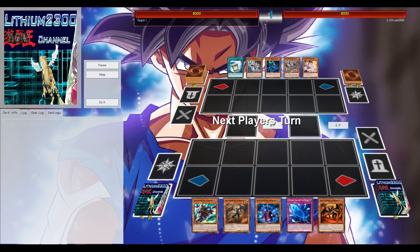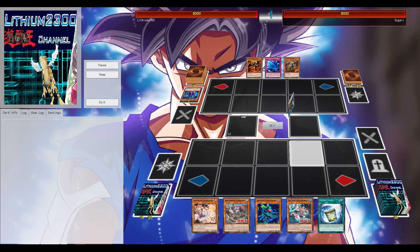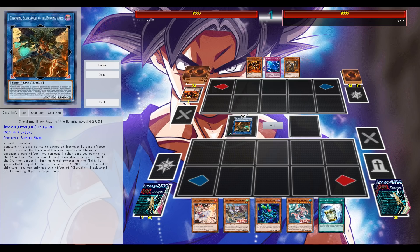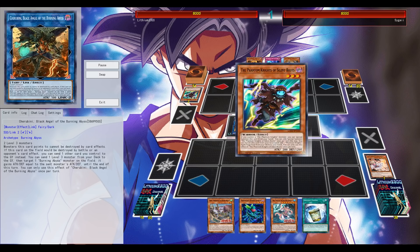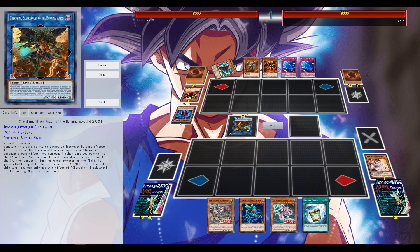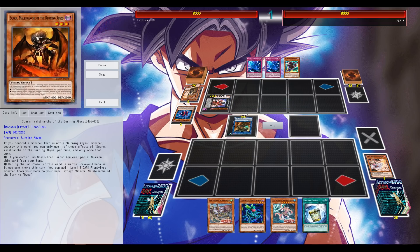On their own, the current Skyfang monsters do have some nice shenanigans, but committing to the field may make you very vulnerable to disruption and mass destruction from your opponent. Having those other engines, those other link engines, can definitely put you in a much better position.